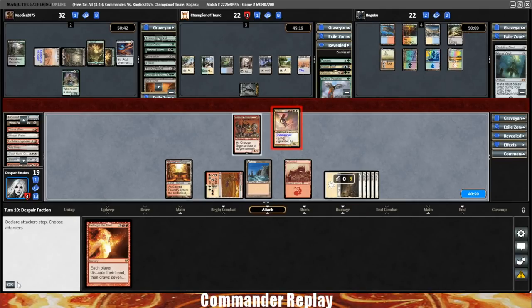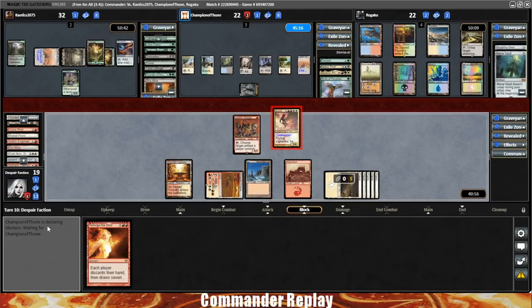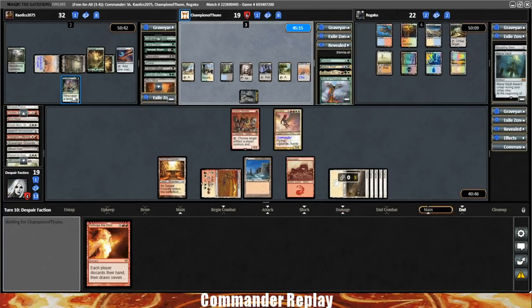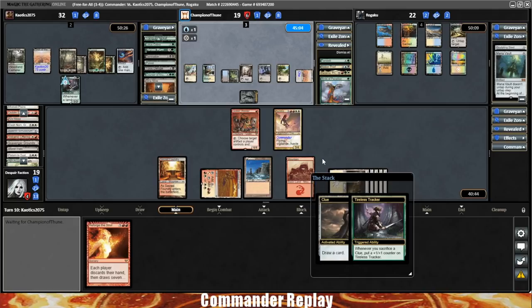We'll swing with the Goblin Welder as well. If they want to trade Notion Thief into the Goblin Welder, I'm fine with that — Goblin Welder's not doing anything at this moment. Opponent takes a hit, goes down to 22. I'm going to leave the Goblin Welder up just in case some random mill happens or something. Being able to block the damage from the Tireless Tracker seems decent. Here comes an investigate trigger for Tireless Tracker, and here comes the Notion Thief.